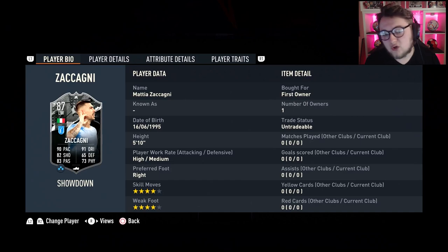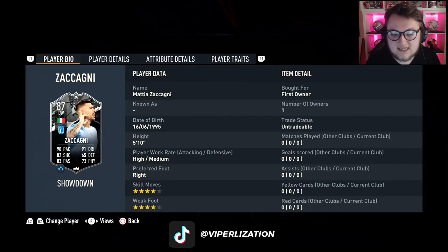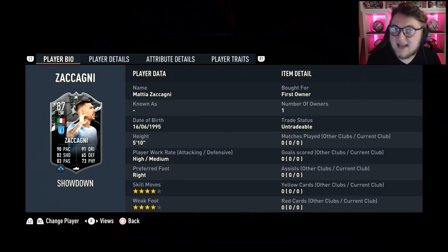First we're going to look at Zakangi — 4-star, 4-star, 5'10", high/medium work rates, right-footed. He's got the flare trait and the outside foot shot, which is nice to see. Stats-wise: 92 pace, 93 dribbling, 84 shooting, 67 defending, 85 passing, and 75 physical.